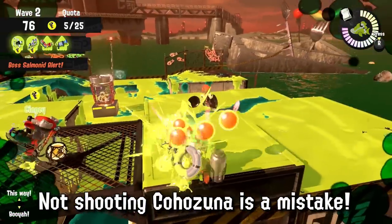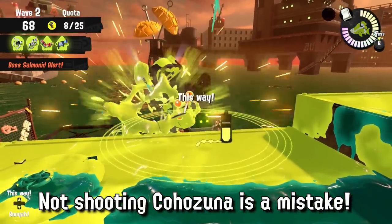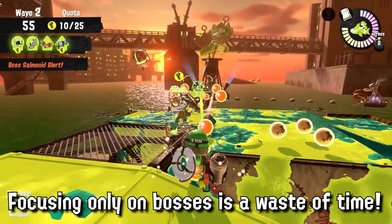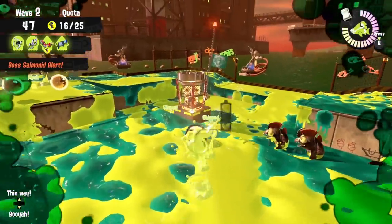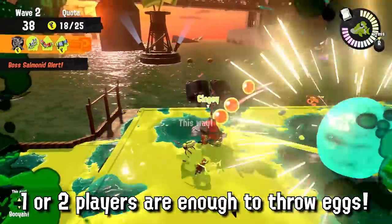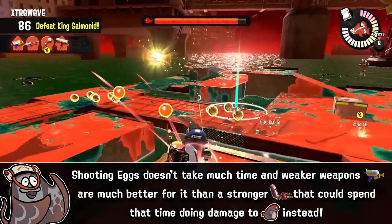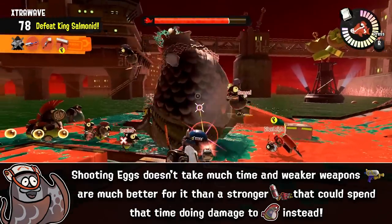Many forums and comments say that during extra wave everyone should focus on clearing bosses and not fire at Kohozuna, as egg launchers are the main damage dealers against the King Salmonid and everything else is a waste of time. That's not exactly true. Generally during extra wave you can fight most bosses, but even in Executive VP I've found situations where we run out of bosses or don't have enough time. What I recommend is to split your team — know your weapon's role, and if you have a high-damage weapon, spend 90% of your wave time shooting at the King Salmonid and 10% helping your team with certain bosses or staying alive.